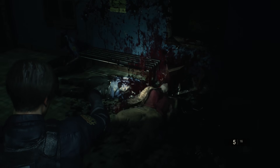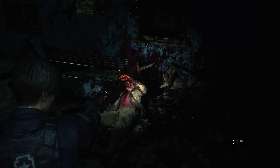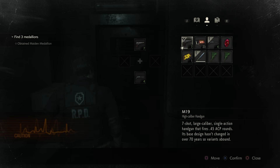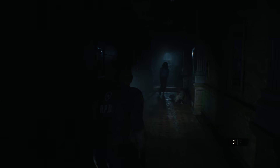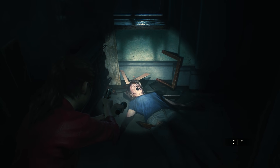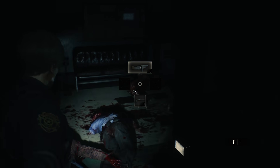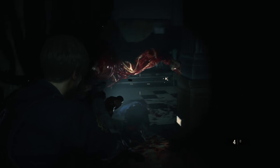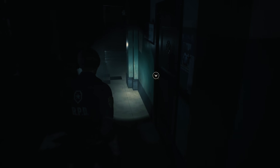Even after landing countless headshots, you never truly know if they'll stay down or rise again and again. The only way to be certain is to destroy the head entirely, a job made easier by high-powered weapons like the shotgun or magnum. Zombies are more ferocious than ever, but hardly the most intimidating foe. The iconic lickers return, capable of evisceration with just a few swipes of their sharp claws. Trying to exterminate the deadly creatures can be considerably taxing on resources and should be avoided whenever possible.